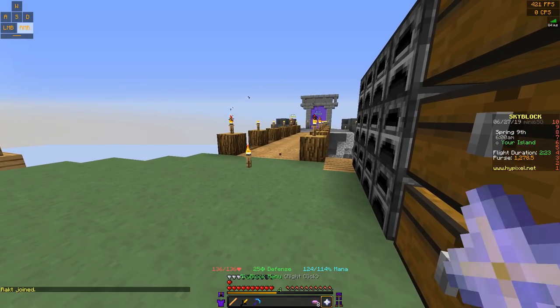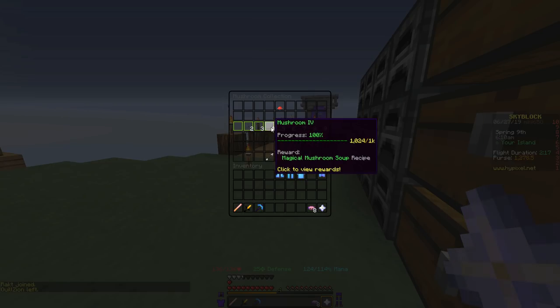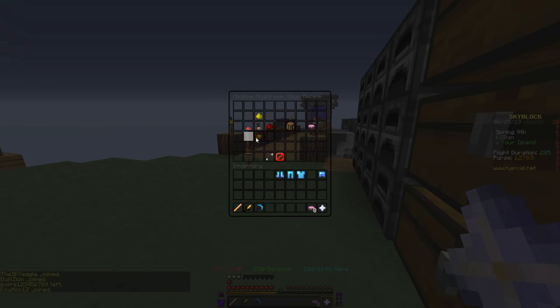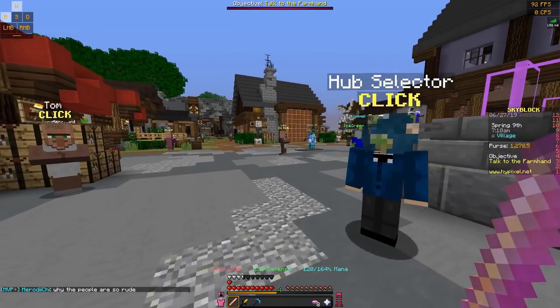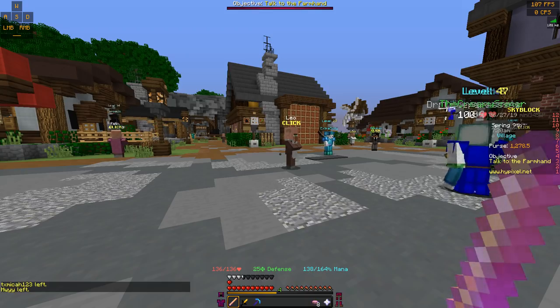So the way that you craft it is, first of all, it is in the mushroom collection. Go to your farming collections, then mushroom, and it's going to be mushroom four. Once you get to mushroom four, you're going to unlock the Magical Mushroom Soup and the recipe is just like this — it's actually pretty cheap and it's handy, especially when you're working on your island. Although beware, if you are using it on your island and then you warp to the lobby, it does take it away. So now I'm going to show you guys where you can level up your mushroom collection as well as collect mushrooms to actually be able to craft it.